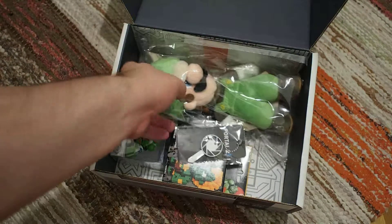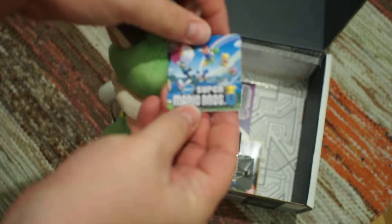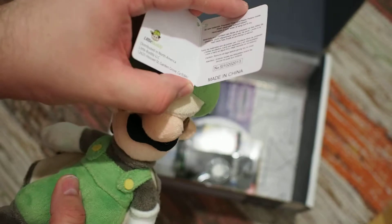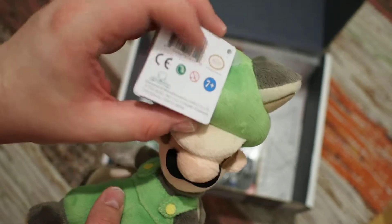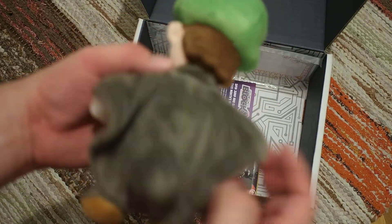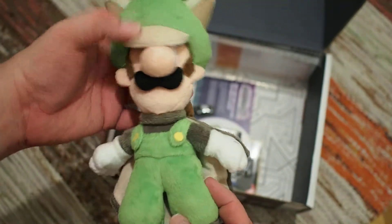And then we have a plushie — it's a Luigi. Let's get it out of the bag. This is from Super Mario Brothers U, so this is from the Wii U game. Yeah, it's a licensed product. It's actually pretty nice. It's a flying cape — I don't know what it's called, I haven't played the new game.